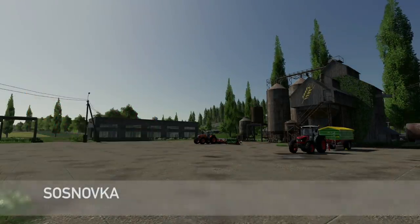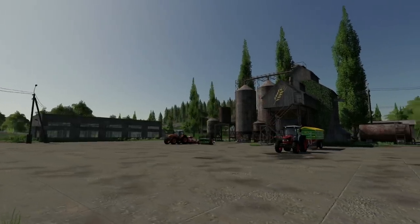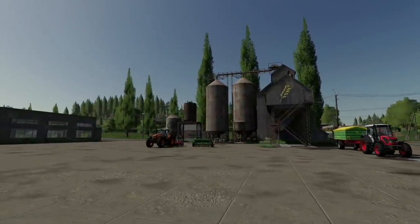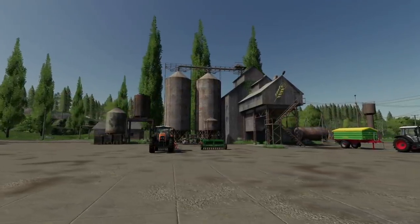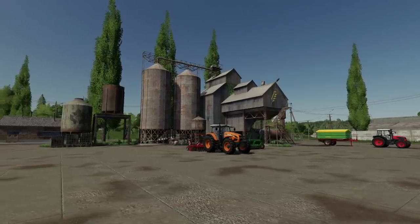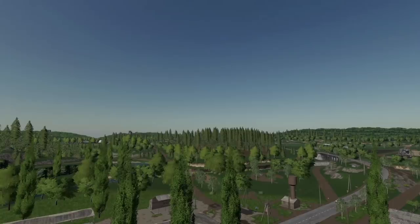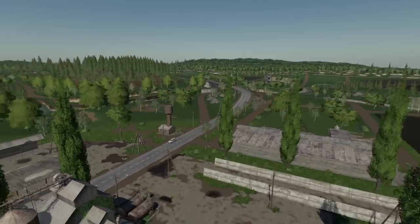First up today, new mods for all platforms. We have Soznovka by GTX. Agriculture is one of the most important industries in Eastern Europe. The wide flat landscape is ideal for managing large fields. The farm near Soznovka emerged from a farmer co-op. Even today, the village puts emphasis on self-sufficiency through animal husbandry and cultivation of fields. Widespread nearby forests are furthermore suitable for fertile forestry.